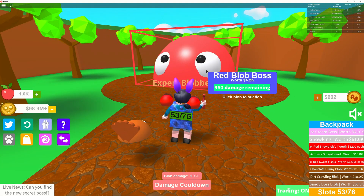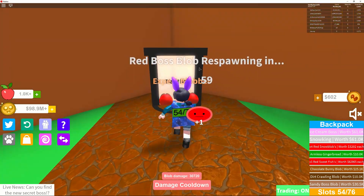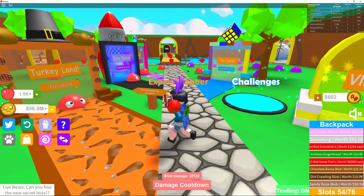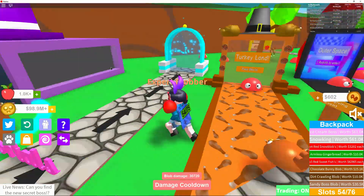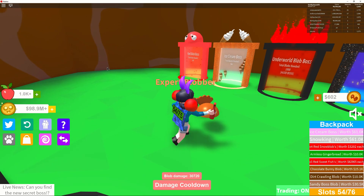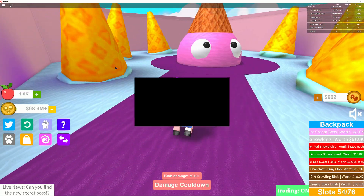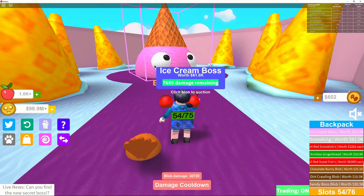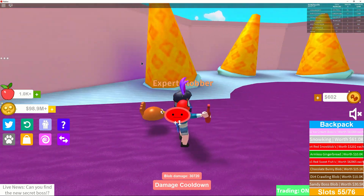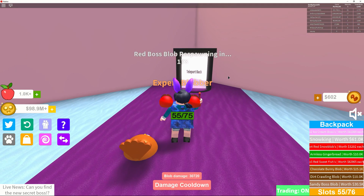The red blob boss is worth 4,000 — not hard for me, though some people take a bit longer when starting out. It helps with coins. Each time you go out you return to the beginning area. The ice cream boss looks really cute and is worth 61,000, so that also helps a lot. They take about two minutes to respawn.